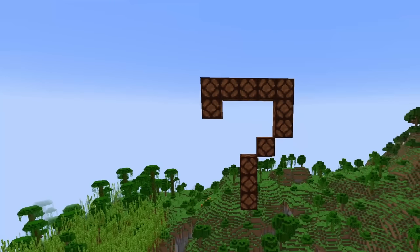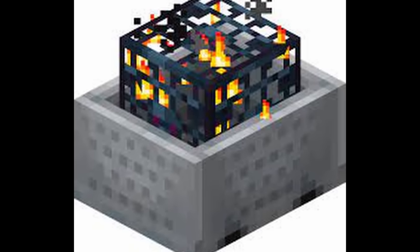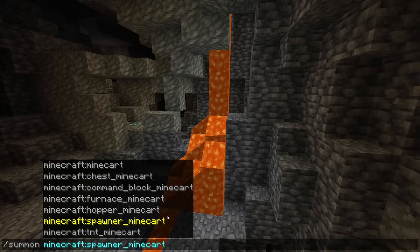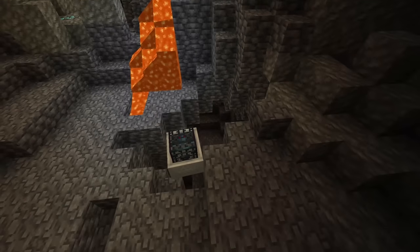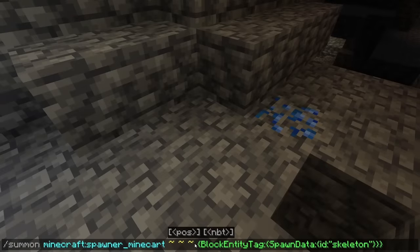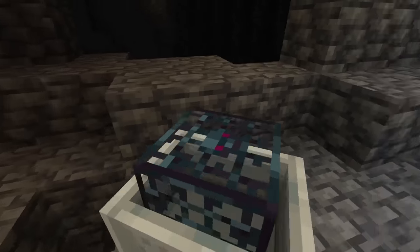The spawner minecart is in 7th place. The reason no one uses this is because hardly anyone even knows it exists, and even those that do will not find a purpose to use it. It can only be obtained in creative, and unfortunately the spawner doesn't work even if you try to use commands to spawn a selected mob, because Minecraft labels it as an in-game entity rather than an item.